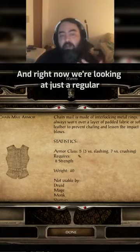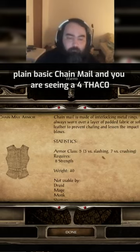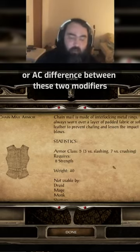Right now we're looking at just a regular, plain, basic chainmail. And you're seeing a 4 THAC0, or AC difference between these two modifiers.